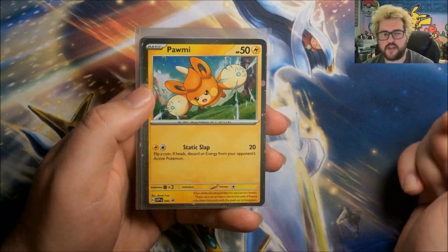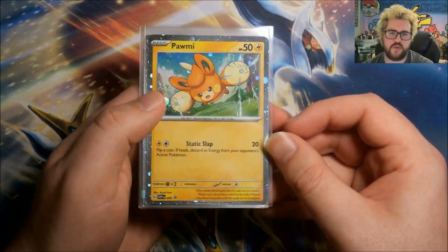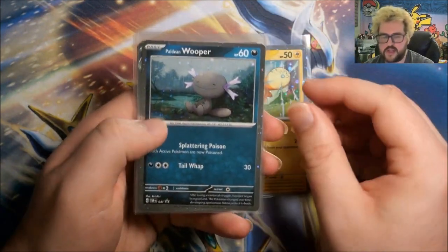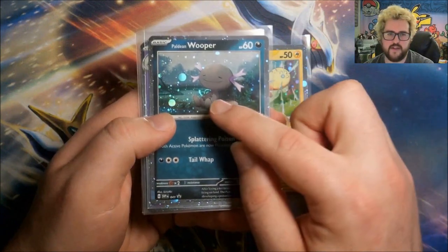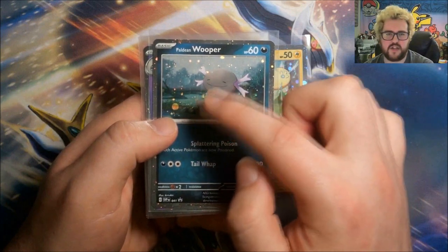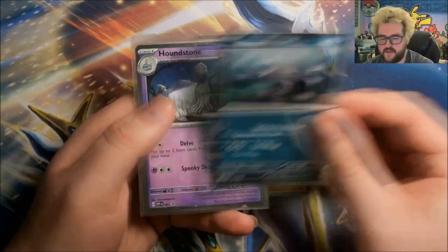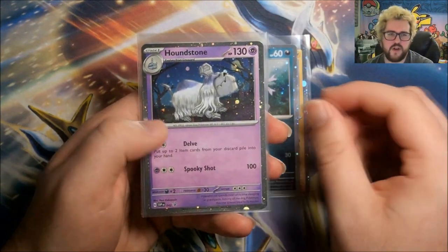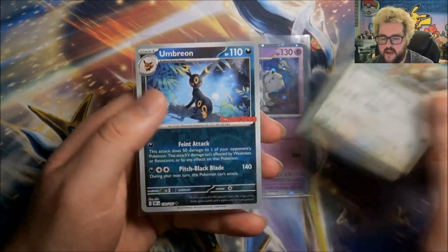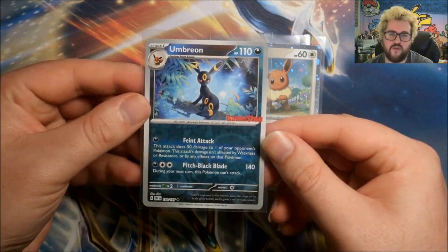So the promos for the blisters — these are all SVP Blackstar promos. We have Pormii, which is number 40. They all have the very nice Cosmos foil which goes over the border. Number 41 is Paldi and Wooper — there's a nice swirl hiding behind him. It looks like there might be scratches on it, but it's actually just rain in the artwork — I had a tiny panic there. Number 42 is Houndstone, and 43 is Eevee. I love this Eevee. And then this is the GameStop promo — it is a Reverse Umbreon.